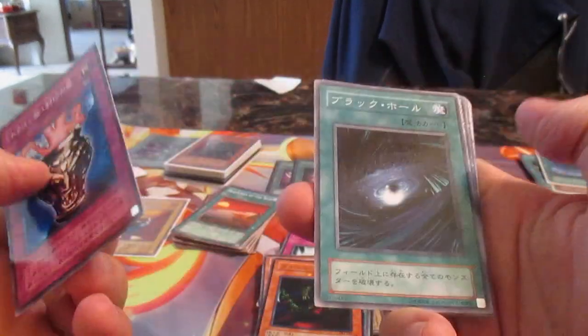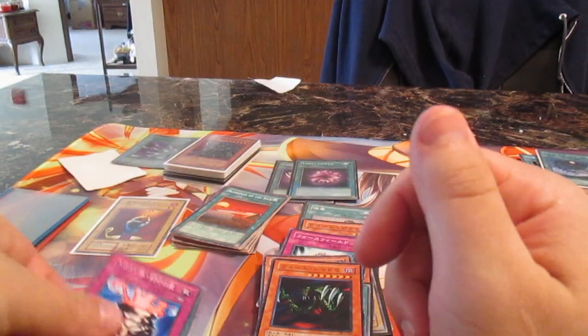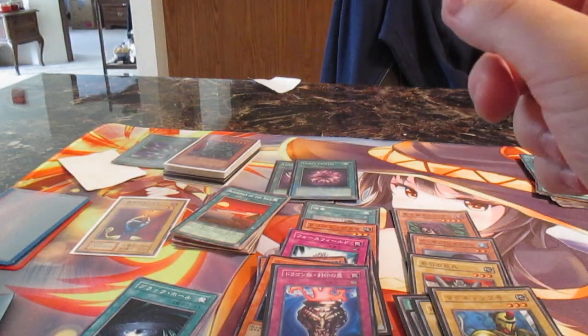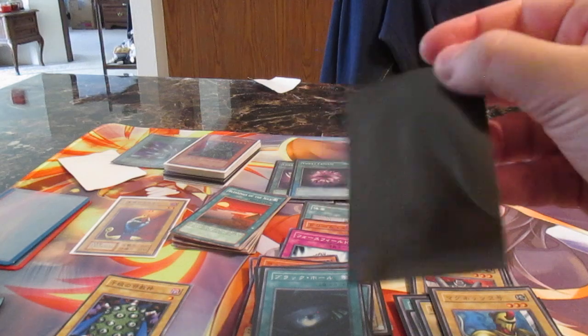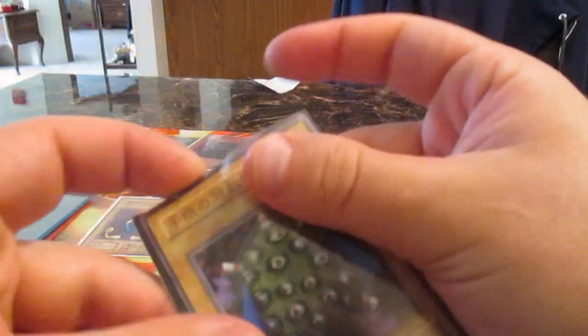Let's check out the next stack. We have Dragon Capture Jar, Dark Hole, Relinquish, Thousand Eyes Idol. Dark Hole — that's really nice. Great condition Dragon Capture Jar — I like that card. Dark Hole is an excellent card that basically destroys all monsters on the field. We have an OG Relinquish — that's really nice. Relinquish is a cool monster card — you gotta love Relinquish. And we have Thousand Eyes Idol — the fusion material you need for Thousand Eyes Restrict.